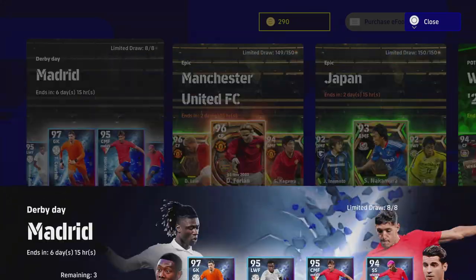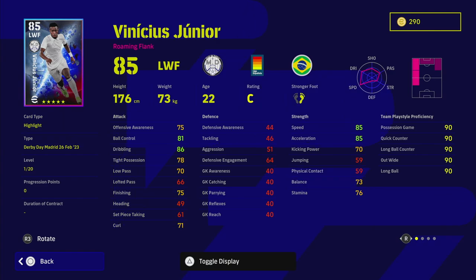Next up is Vinicius Jr, who goes to 95 overall. His training will be slightly different. He has unwavering form and a bag of player skills: double touch, shooting skills, acrobatic finishing, rising shot, heel trick, and true passing. Double touch and heel trick are two of the best skill moves. His standard card is very similar to this version.